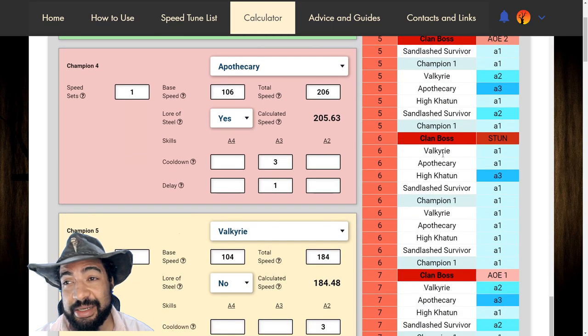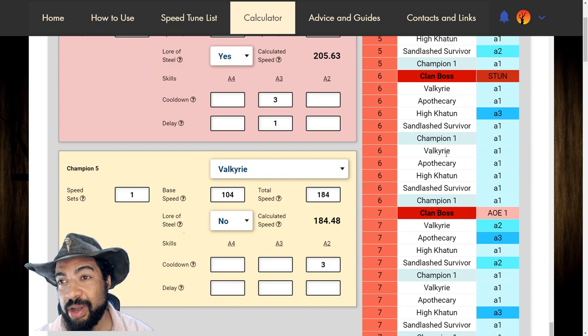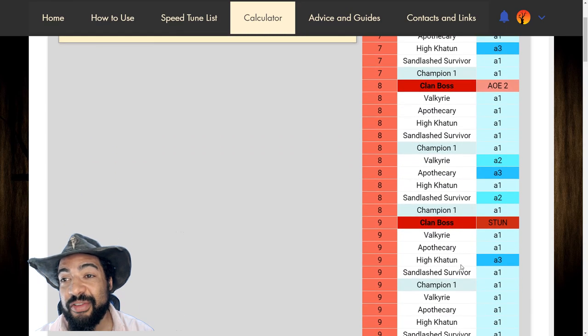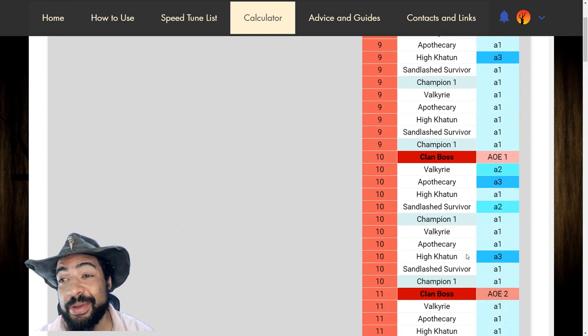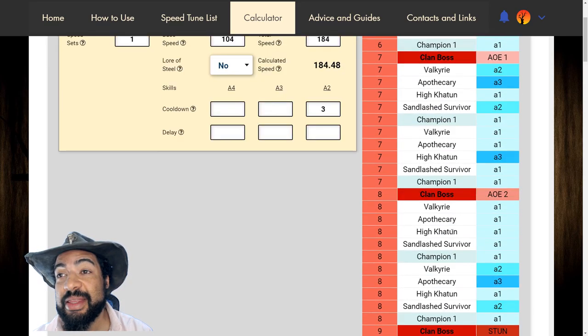It doesn't come on until turn six here — you're going to see we get into that 2 to 1 speed ratio. One, two, three, four, five — one, two, three, four, five. We're doing two attacks for every one of the clan boss, and it's going to go like that from here all the way to the point that we die. It is crazy to me that this is even possible. I'm very excited about this.